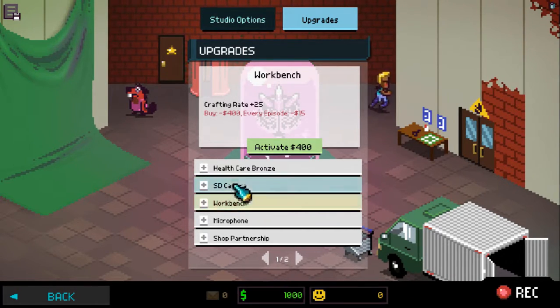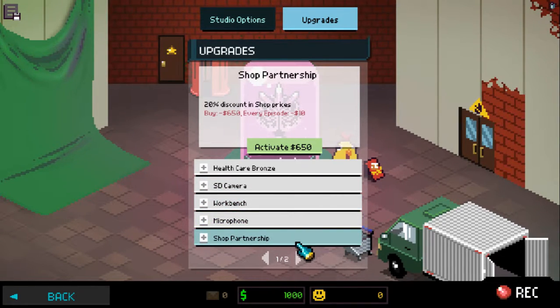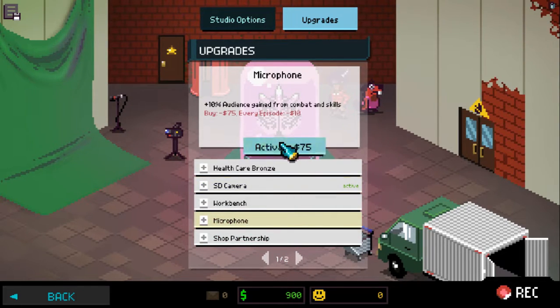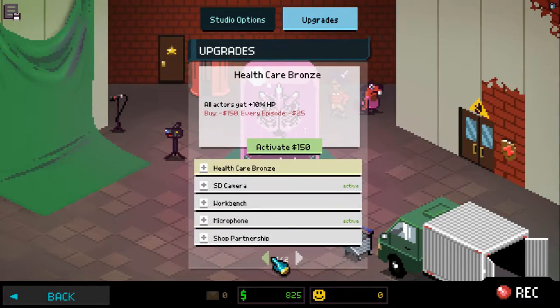Workbench: plus 25% crafting rate, costs $100. And a microphone: plus 10% audience gain from combat and skills, that's $75 and $10 every episode. And there's shop partnership too. Right now I'm just going to buy the SD camera and the microphone. There's also a bigger studio — I'll probably buy that later.